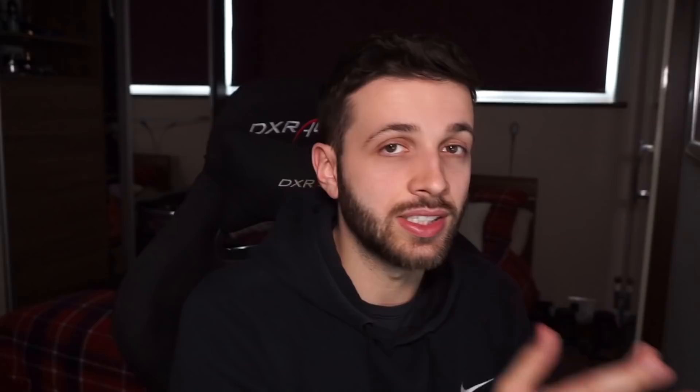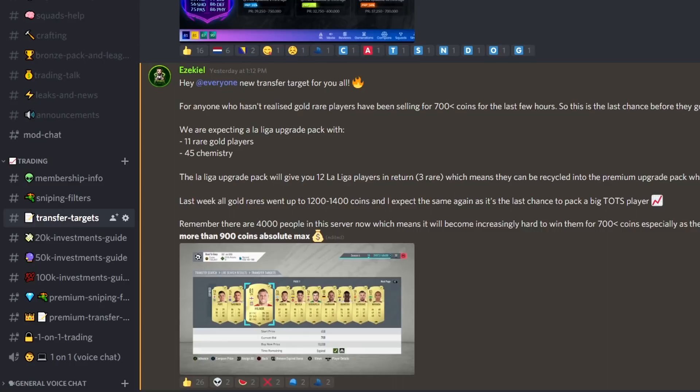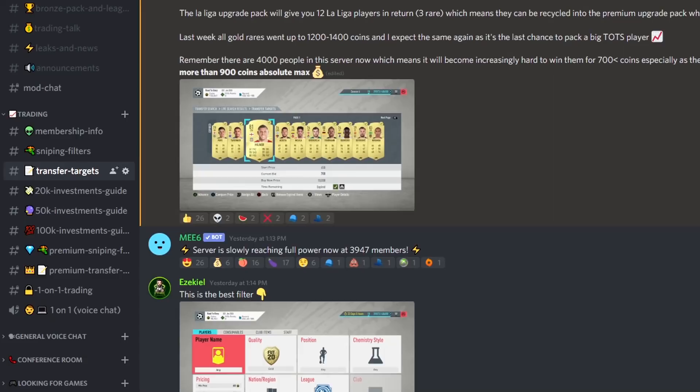If you guys struggle with the timing of buying and selling cards, I recommend joining my Discord. I literally send out alerts when the market is really low and when it's really high and you need to sell. It's free to join — we've got 4,000 people in there and I've only been promoting it for two weeks, so it's a growing community.